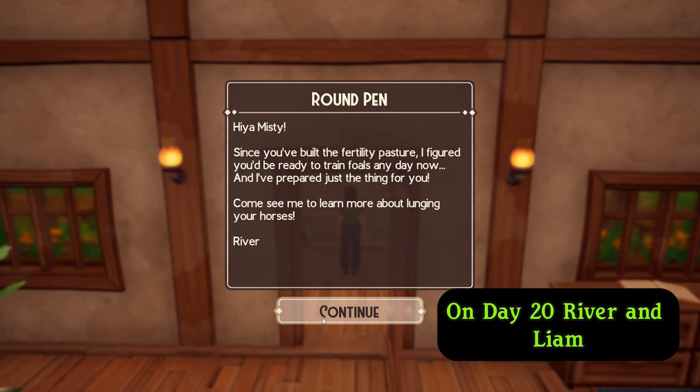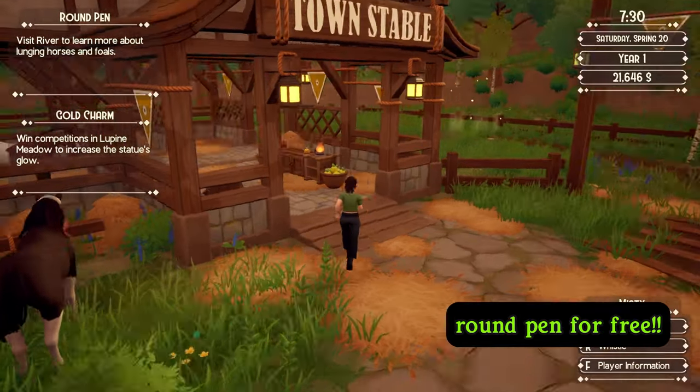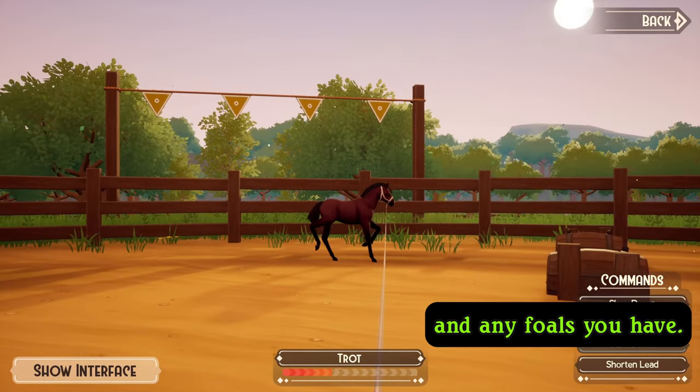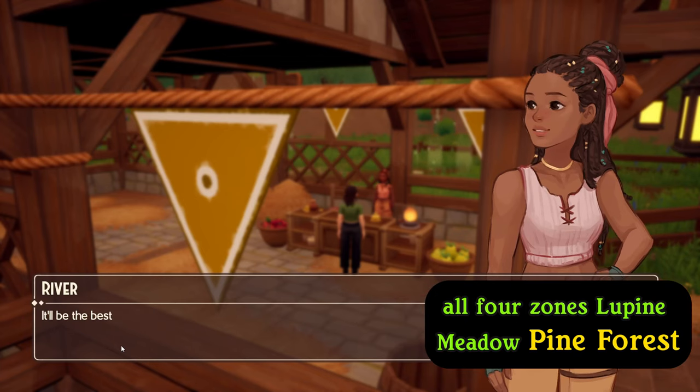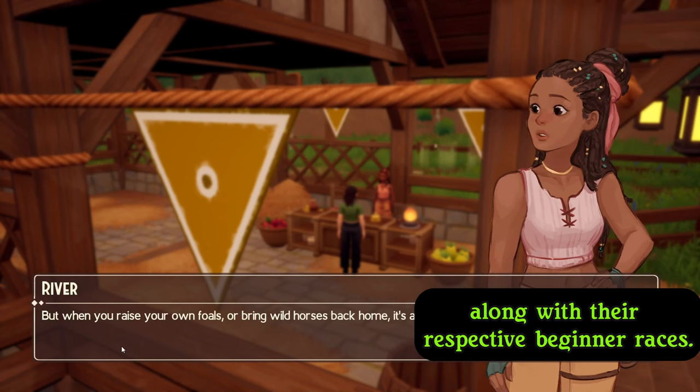On day 20, River and Liam will surprise you by fixing up your broken round pen for free, allowing you to train your wild horses and any foals you have. By the end of your first spring, all four zones — Lupine Meadow, Pine Forest, Crystal Lake, and the Rocky Mountains — will all be open along with their respective beginner races.